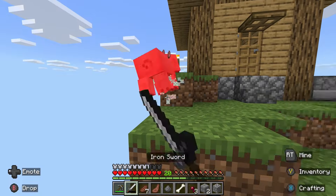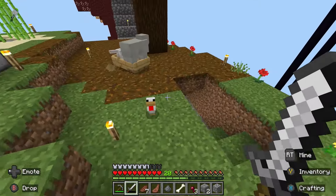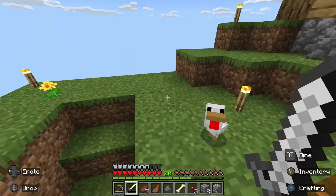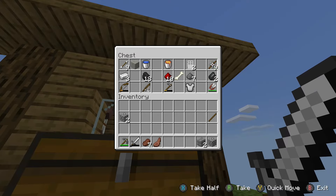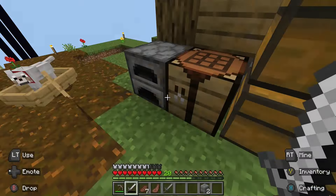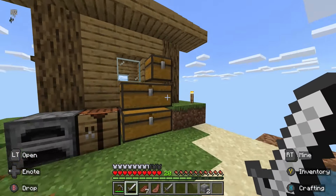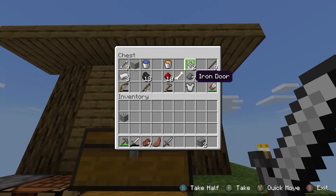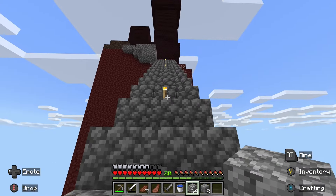Pig — take the extra meat. I don't want to use any more iron than I have to, so I'm just going to make a stone sword to replace the iron one. I need some blocks for that, and maybe a little water. Just got to make sure I'm not out here when it turns nighttime.